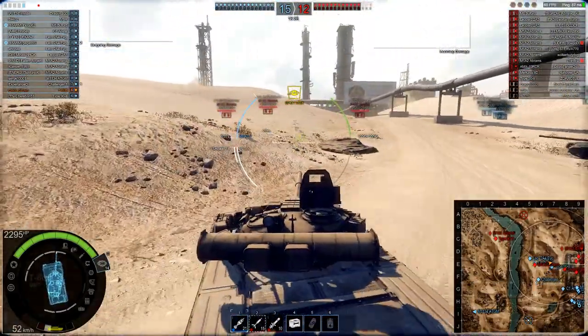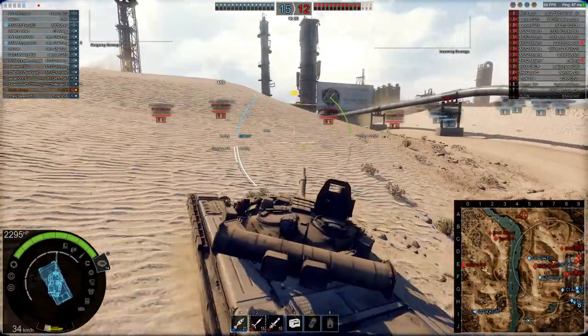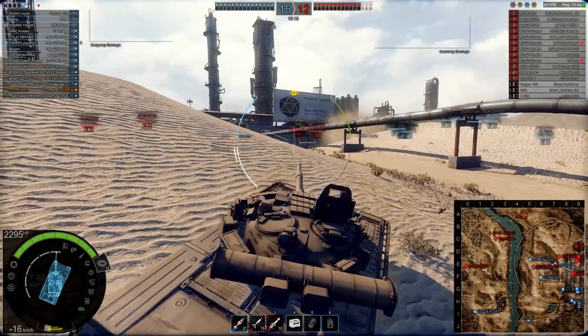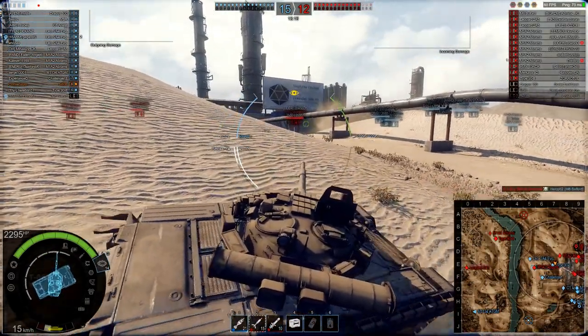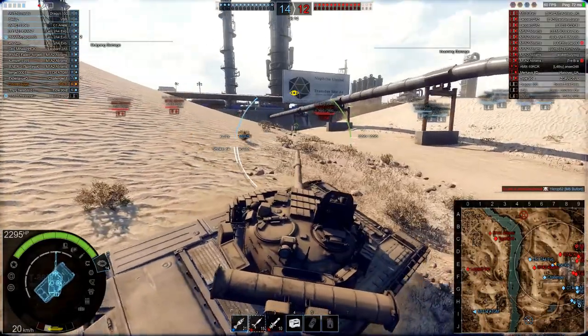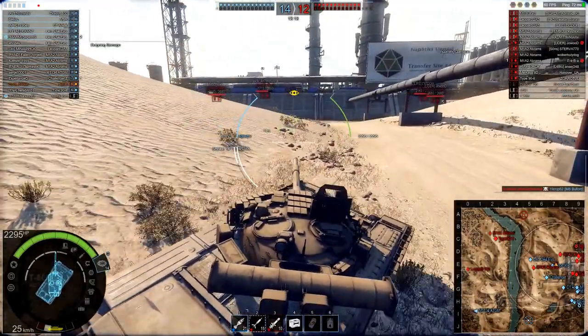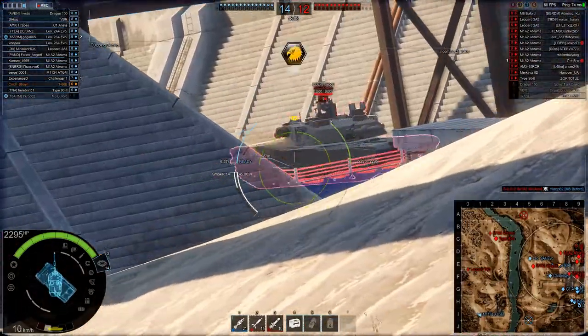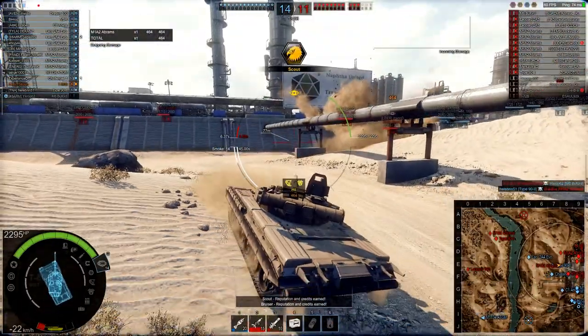We're pushing up across the middle and we can see that the M8 and the 2A4 are coping quite well with the vehicles in the middle. We're already three vehicles up. Now we can see if we can get some shots on anything that's fighting in the refinery area. Poking up this road we spot a tier 8 M1A2 — a lovely shot there.